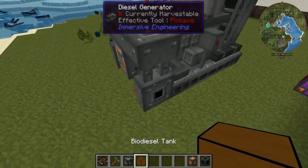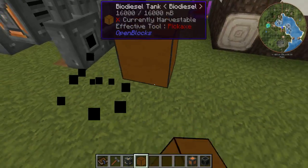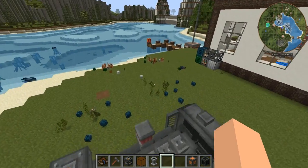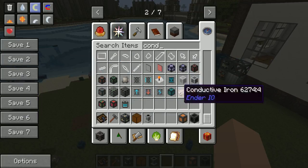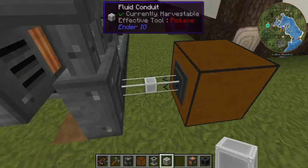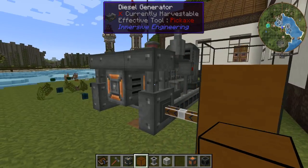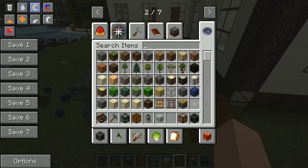So let's see if we can... Here it is. On each side you've got your ports for putting fluids in. I wonder if this will work. Alright, let me go grab one. So we're inserting the biodiesel into our thing here. Next we've got to see if it's actually producing power.